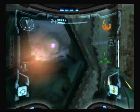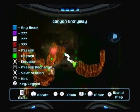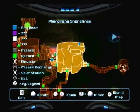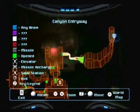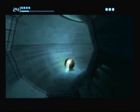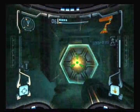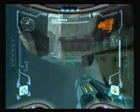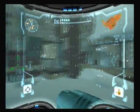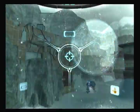Now that we have the Boost Ball, we're actually kind of restricted in terms of doing things. We've got a purple door here we can't do anything about, and a blue door there we can't do anything about — and those are the only two doors left. What we need to do now is actually return to the Tallon Overworld now that we have the Boost Ball. The Boost Ball is really going to make a difference — once you get it, you can get one of the most useful items in the entire game.